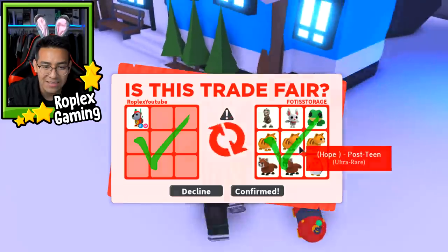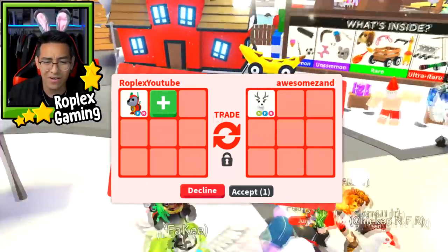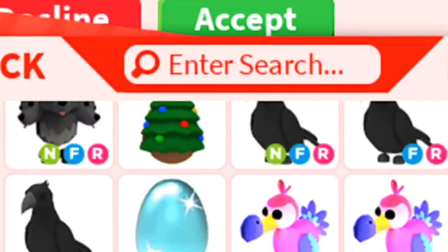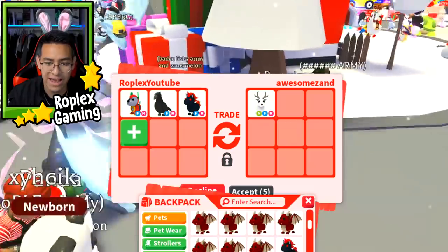I really just got nine pets for one robo dog. Are you kidding me? Oh, and he put up a neon arctic reindeer — now that's kind of cool. What can I offer for that? I'll do a crow and an evil unicorn and also a neon dragon. Let's see if he hits accept.